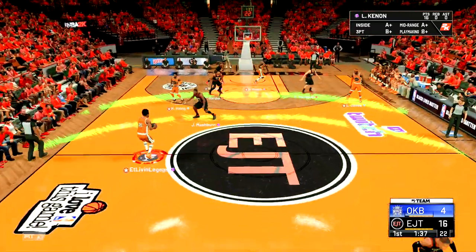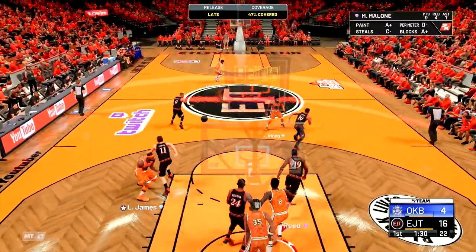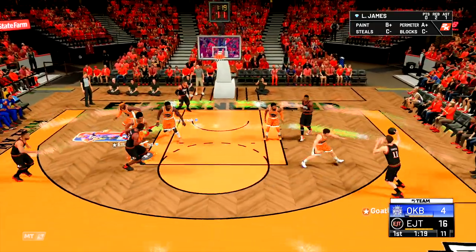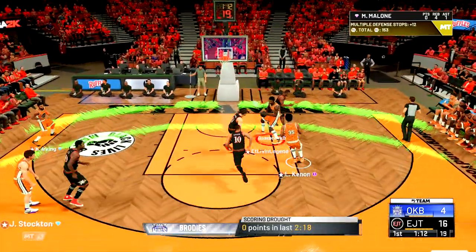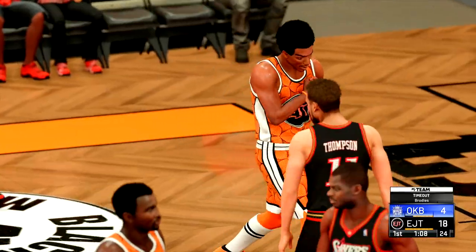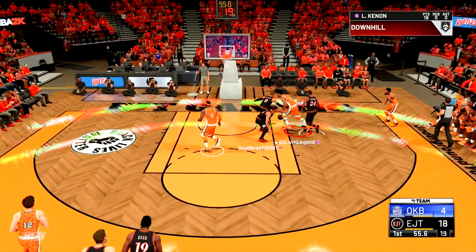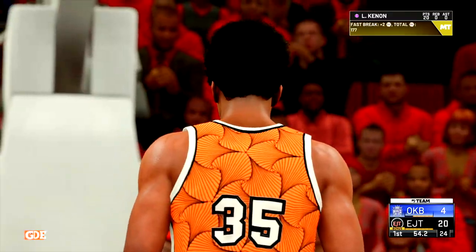Let's take a look at this ball handle — oh look, between the legs, between the legs right there. Got the blow by. Let's look at that hop step and the finish and one right there. Larry Cannon, 20 points so far in the first quarter. Let's see if we can finish this and one play — yes we do. I'm telling you, this card is a definite cop. We on him, look at the defense, clamping up. LeBron pushing it up — Larry Cannon with the finish right there.